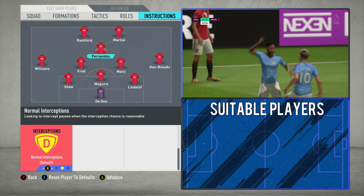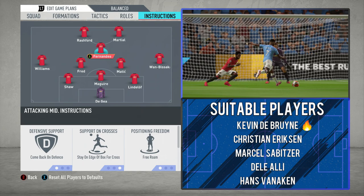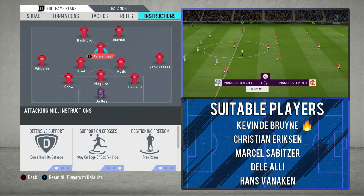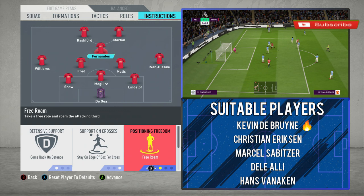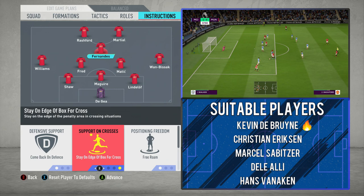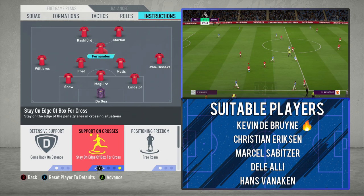Moving on to Fernandes: his roles are exactly the same as in the 4-2-3-1 — comeback on defence, stay on the edge of the box for crosses, and free roam. The only difference is that without wingers, he's going to be a little bit more pivotal when he comes out into the wide areas. Free roam makes him more effective because he gets into the game more, has more space to work into, and more opportunities to create something. He actually becomes even more pivotal in this system than in the 4-2-3-1. Staying on the edge of the box for crosses means he's there to retain possession when the opposition clear it, recycle it, and then go again — and getting a shot away from the edge of the box has been a big part of his game.